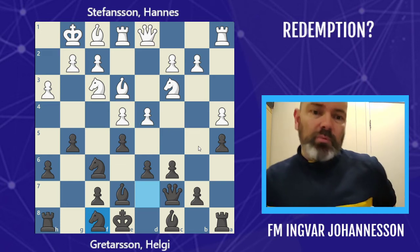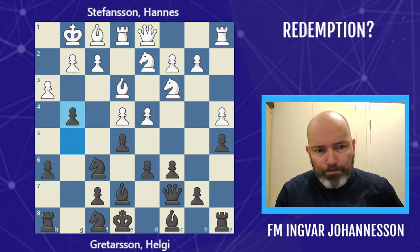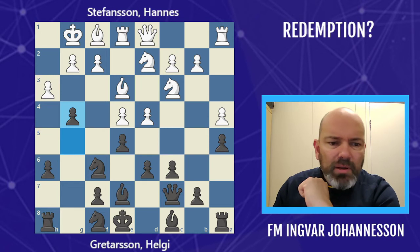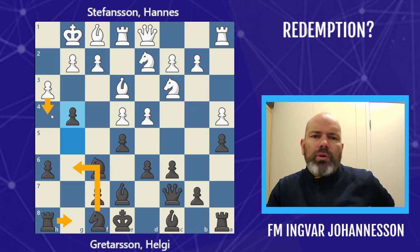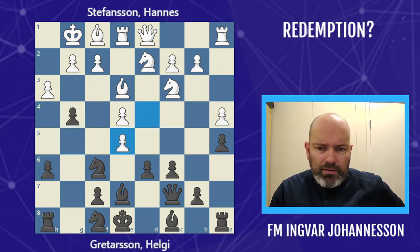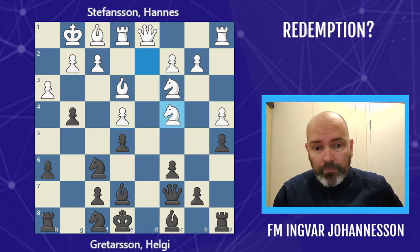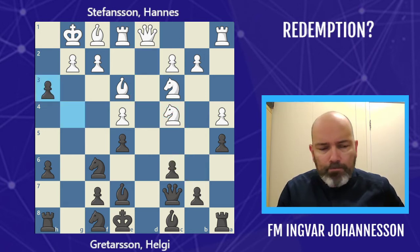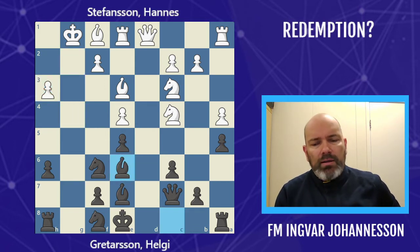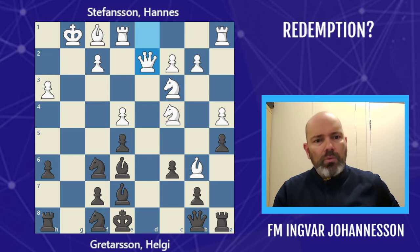But Hannes played the more sensible move knight e2, with the knight coming to c4, trying to control some key squares on the queenside. Then g4 by Helgi — this might be too early; maybe knight g6 first, or the rook behind the pawn, because I think white can play h4 now and close things down a bit. But he went down with his plan and played knight g4, eyeing a key square with both knight and bishop. Helgi took on h3, Hannes took back, bishop to e6, hitting the queen. The queen goes back to b8, keeping an eye on the pawn. Queen to d2, and now bishop b4.